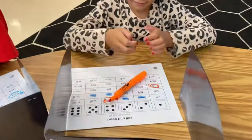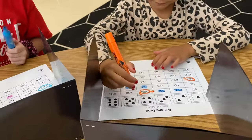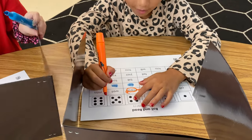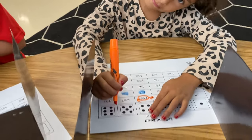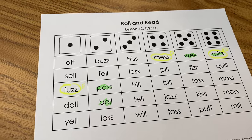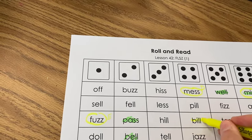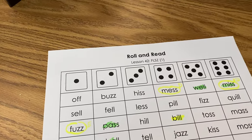Roll that die, Autumn. Four — put your finger on four, read a word. Did you say 'bill'? Anybody been hit on 'bill'? No — then you just highlight it. Take your marker and draw a colored line across the word 'bill.' Nobody's been hit. Pass the die.